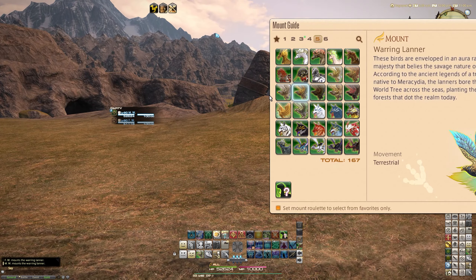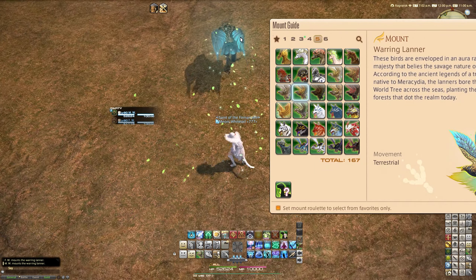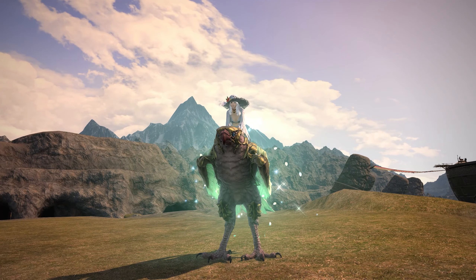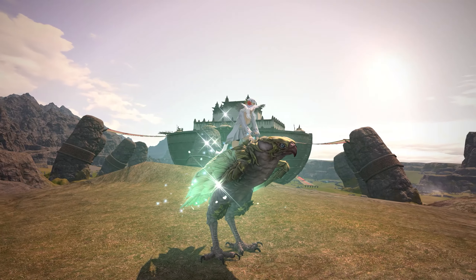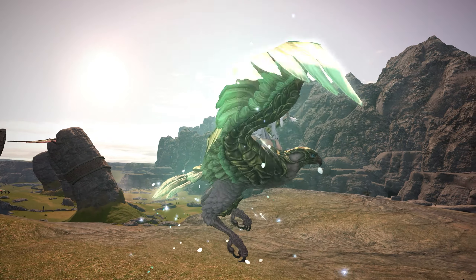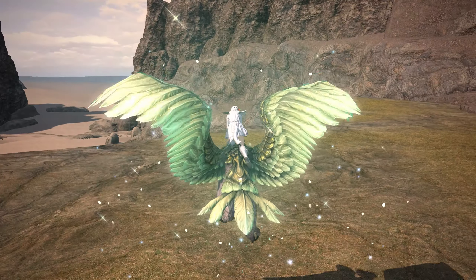In comparison, this is what the warring Lana looks like, in case you might think it's the same one. I'll get Fran to come in in just a second to show them side by side. This is the new one — on the ground it's a traditional-looking falcon bird. I do like these mounts; I liked them back in Heavensward so it's nice to have another one. They are quite pretty, and when they fly they always have lovely spell effects.